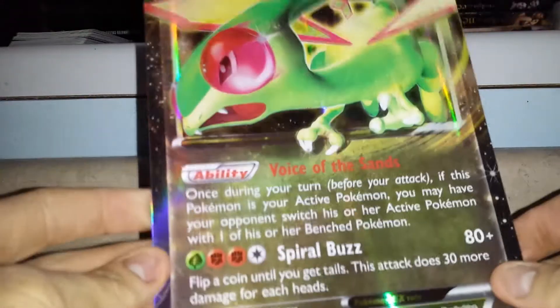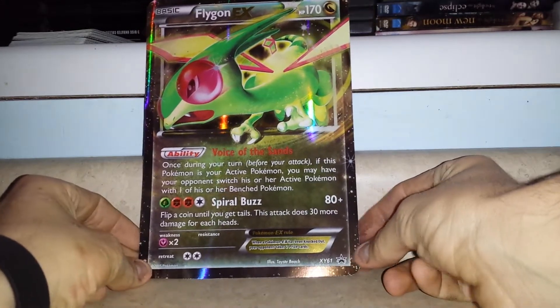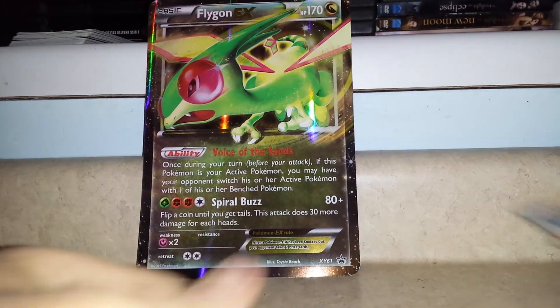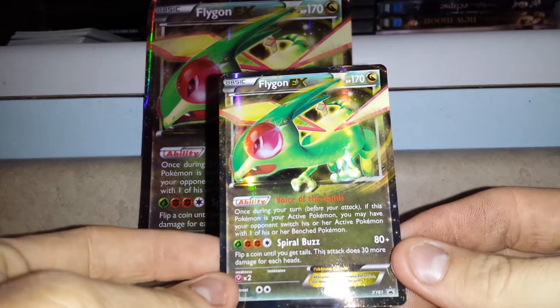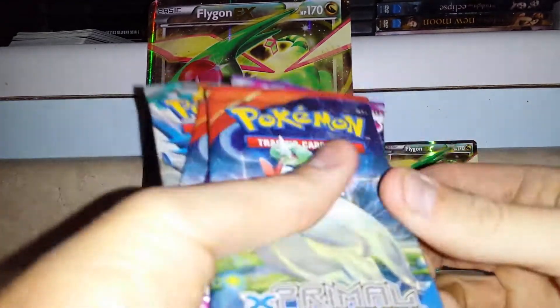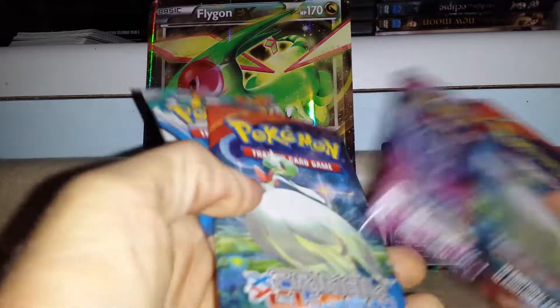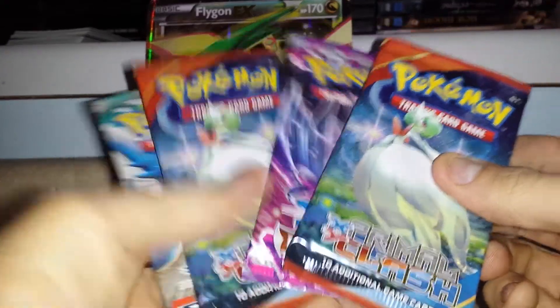We get out the promo card — a Flygon EX, really cool. I really am a fan of the oversized promos. We also get the online code which I am going to keep. Here is our Flygon promo card, just like the oversized. So we get one Phantom Forces, two Primal Clash, and one Furious Fist.